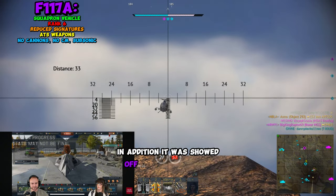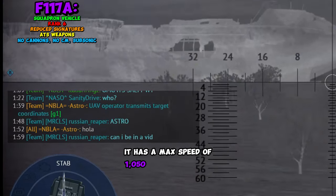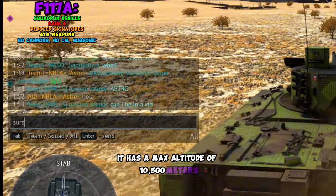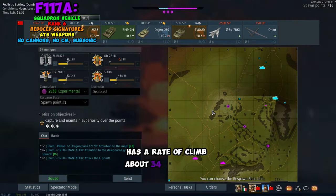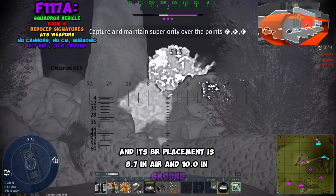It was also showed off in the dev stream today, so we got a lot of information about it. It has a max speed of 1,050 kilometers per hour, a max altitude of 10,500 meters, a turn time of 40 seconds, a rate of climb of about 34 meters per second, and its BR placement is 8.7 in air and 10.0 in ground.